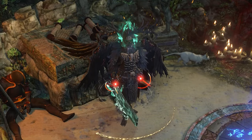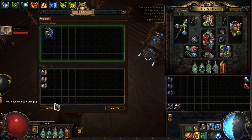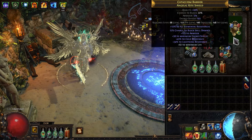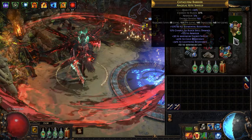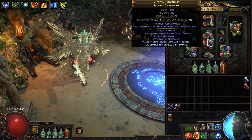I earned some currency and let's improve this build. First of all I bought a Heat Shiver. I will also need good rare items with spell suppression, life, and resistances. With this gear I will be able to complete most red maps and get my first two void stones.